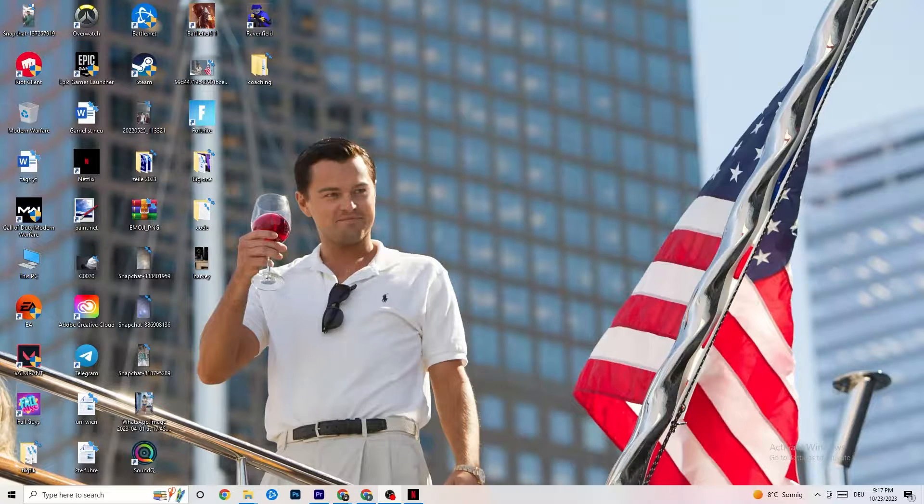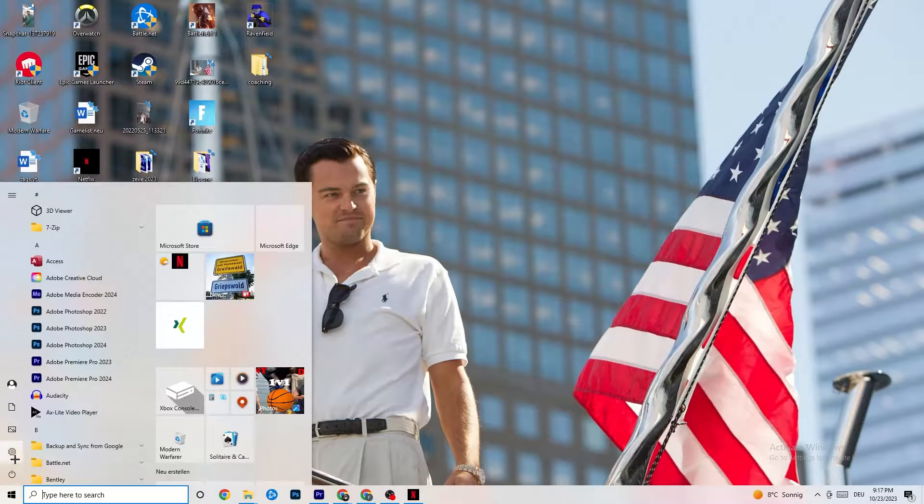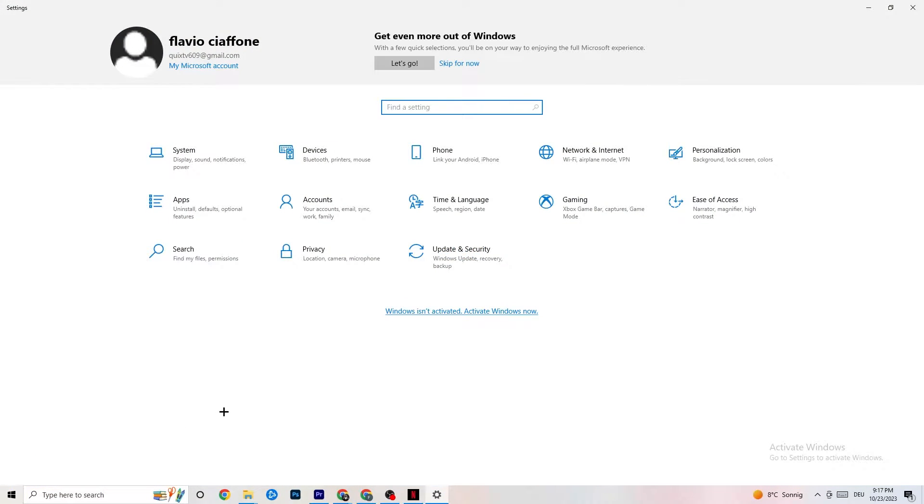So the first thing I want you to do if your game freezes, has FPS drops, or stutters: navigate to the bottom left corner of your screen, click on the Windows symbol, hit Settings, and then go to System.